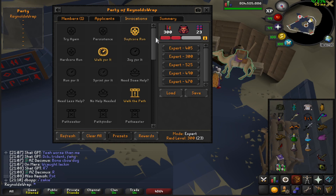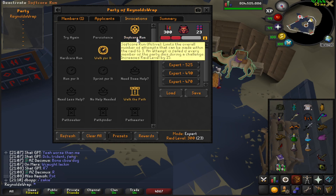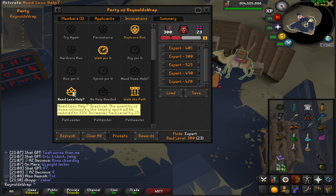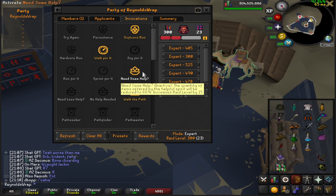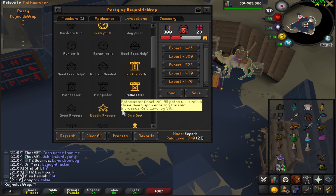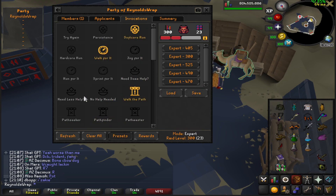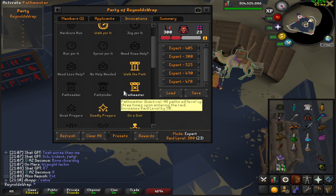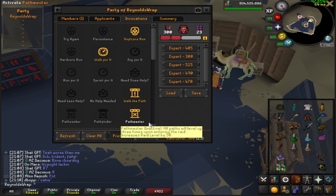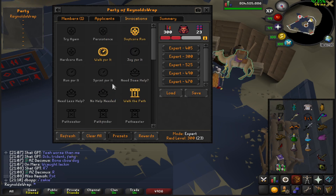We're going to be running Walk the Path and Softcore. Softcore is really good for someone learning — they can feel free to die at any of the rooms. Because of that, we're also not running any supply invocation here. Normally I run No Help Needed, or Some Help. Less Help is trash, by the way. Much better to run No Help and have bandages off than it is to have Less Help and anything on. Some Help is a good basis behind that as well, so either go Some Help, No Help, or No Help with bandages off.